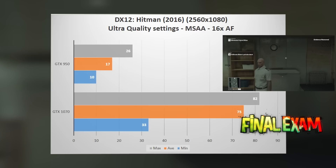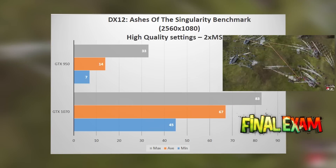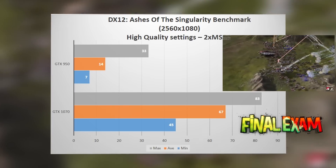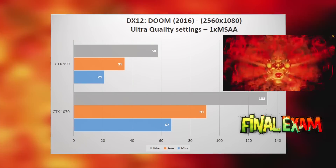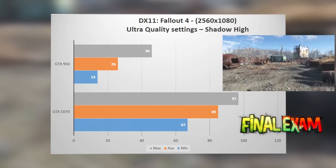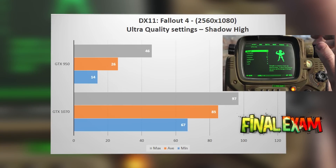Going to Hitman, it's the same story as Tomb Raider — the performance is about four times higher. The Ashes of Singularity benchmark lands in the main range at around 67 frames per second, which is pretty good. In Doom, it's above 60 frames — averaging around 90 fps — and you can push it higher depending on your settings. Lastly, in Fallout 4 it was pretty good, averaging around 85 frames per second.